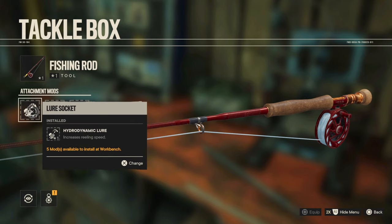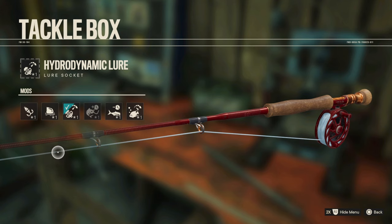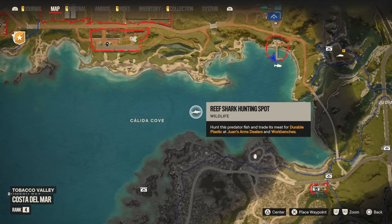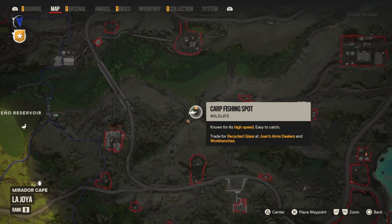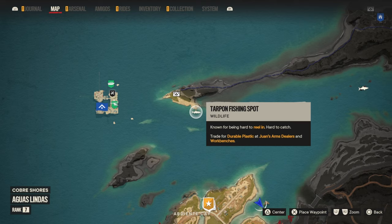For the fishing rod, you have three types of mods. The first one is the lure socket, and it's very important to use the right lure socket for the right type of fish. If you go to a fishing spot on your map, you can see what kind of fish it is. For example, one says 'known for being very evasive,' another says 'this is a predator fish,' and you also have fish that swim in deep water, high speed fish, fish that are easy to catch, and fish that are hard to reel in — each requiring a different lure socket.